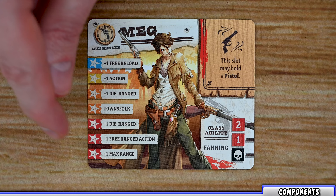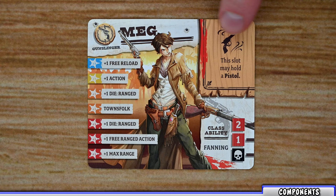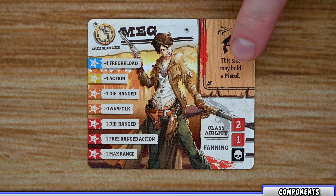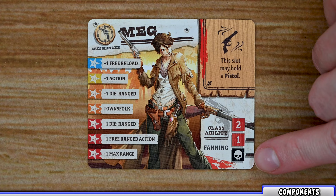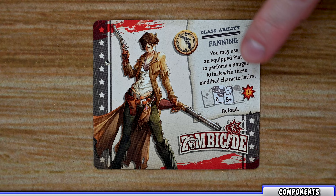Each survivor has a spot for a special weapon listing the type of weapon allowed there. For example, Meg can place a gun or pistol in that slot and use it as if equipped in a hand slot. Each survivor has a number of hit points before being eliminated, and their class ability is listed there as well. The back of the survivor card outlines that class ability and how it is used.